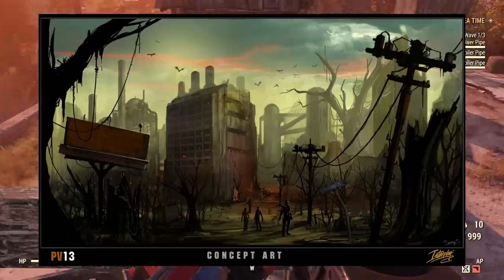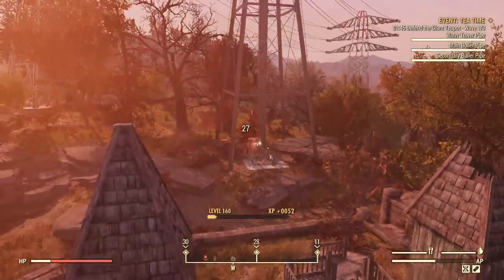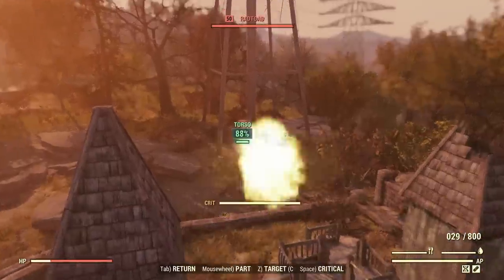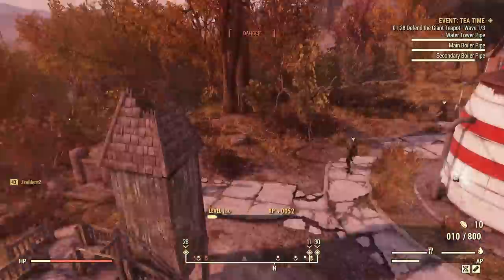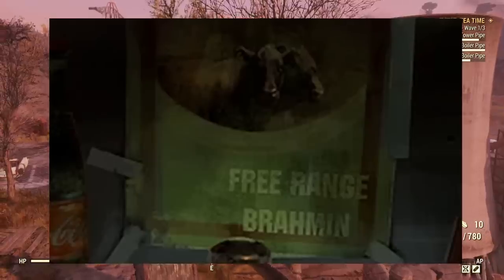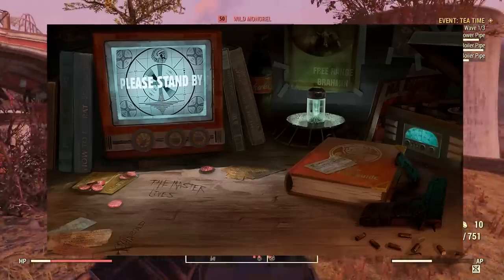The Master Lives. The tale of Project V13 — the Fallout MMO — ties directly with how Fallout has come to be today. On June 15th, 2010, the Project V13 team released a teaser video as part of the launch for their Fallout Online website. It's not very long — only about 30 seconds — but it shows off iconic Fallout items: bottle caps, Nuka Cola, a Brahmin poster, Harold's name with a heart next to it, and the Vault Dweller's Survival Guide. But what's quite plainly in view, etched into the wooden table, are the words 'The Master Lives.'